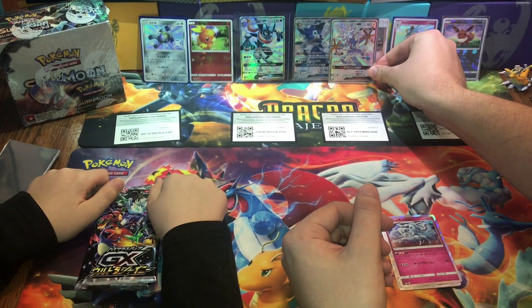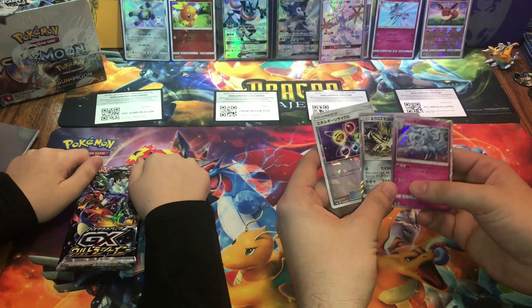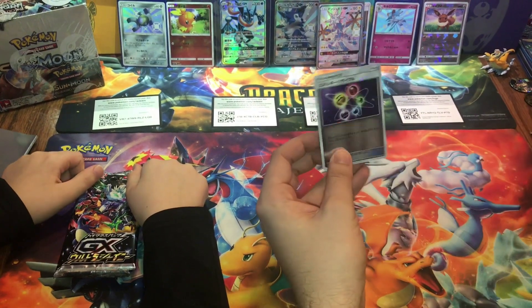It also comes with these two hollows — the Ninetales — and then a shattered glass card, which I'm going to sleeve up as well.